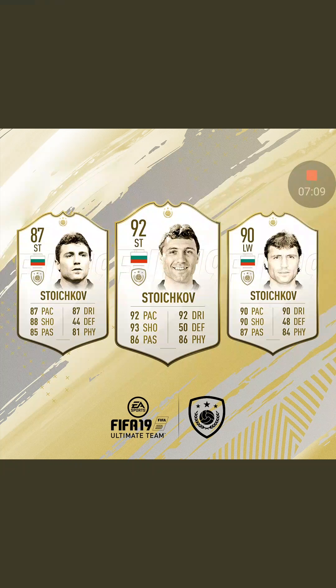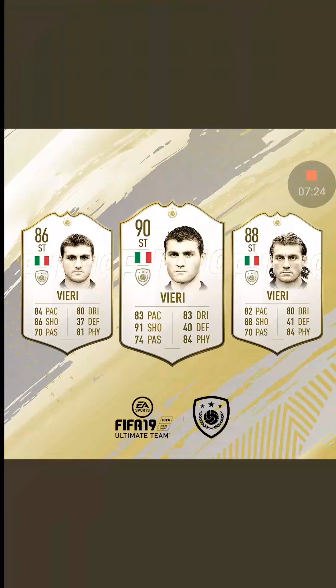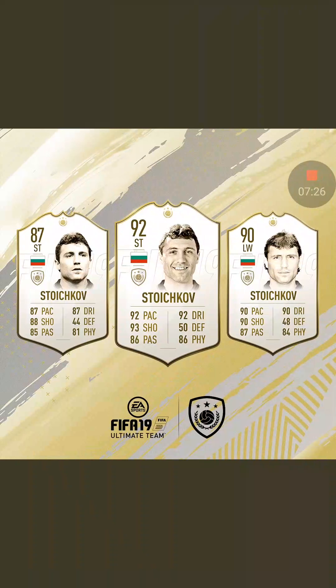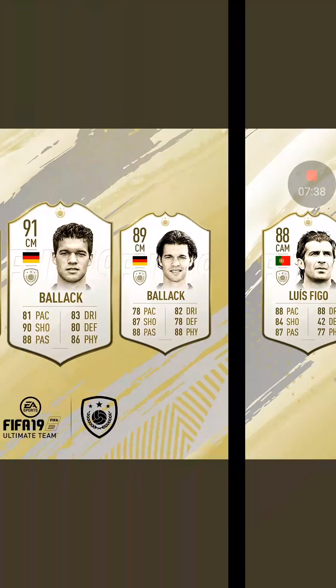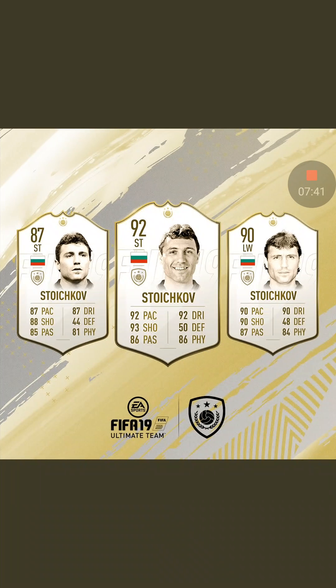Next up is Stoichkov. If I say that wrong, please let me know. This is one of them which is so much better than some of the others. Even his 87 is more of an all-rounder and arguably as good as his 90 version. The baby is 87. He's also got a left-wing card, so do be careful of the card variations. It's still a 90-rated winger — a 90-rated winger is actually really brilliant. It's a shame these icons can't upgrade, but what a card that is.